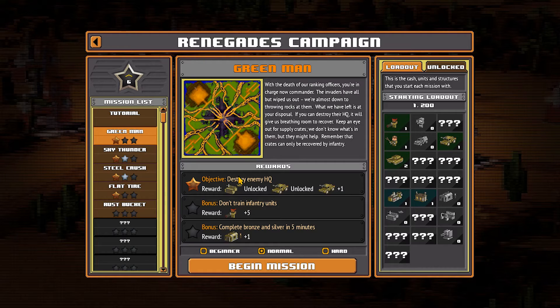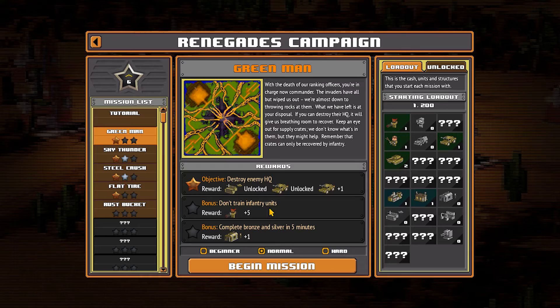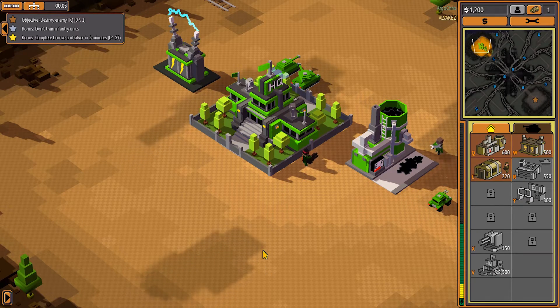So we have three objectives. Bronze is just to destroy the enemy HQ. Bonus is to not train infantry units at all. And the other bonus is to complete bronze and silver in five minutes. So what that means is we're not gonna be creating any kind of infantry this mission. Alright, destroy the enemy HQ. Let's get to it boys.